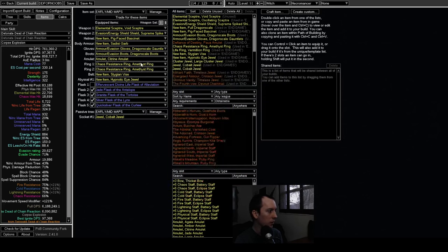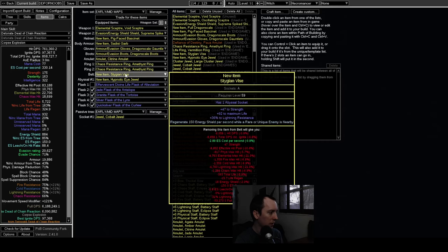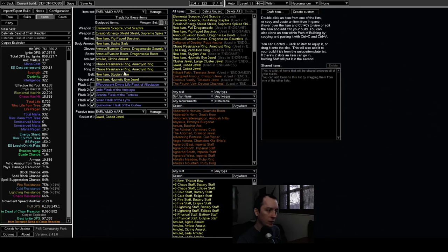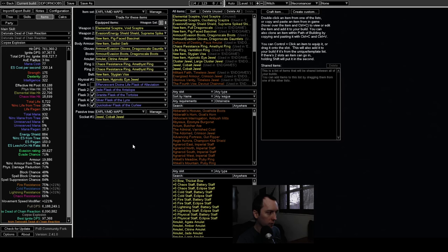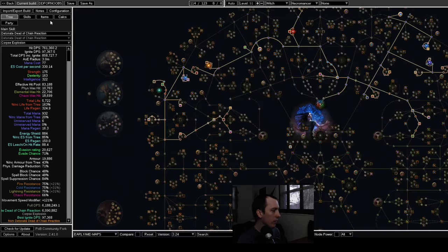The only other thing to keep in mind is the belt — it has 'regenerate 150 ES per second while a rare or unique enemy is nearby,' which may not always be necessary. It depends on how much you're spamming at bosses. If you find yourself running out of ES from casting too fast, which should only happen against bosses, that belt mod is the first thing to look at. This setup should easily carry you through all red-tier maps up to T16s.